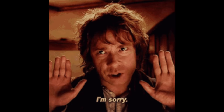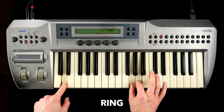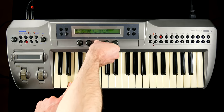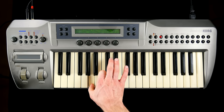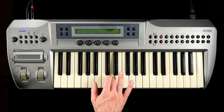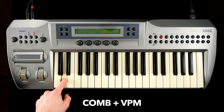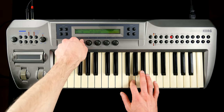cross-sync ring modulation, and three physical modeling models — one for brass, one for reeds, and one for plucked sounds. You can select different combinations by choosing one of 12 oscillator sets and add a sub-oscillator and noise.